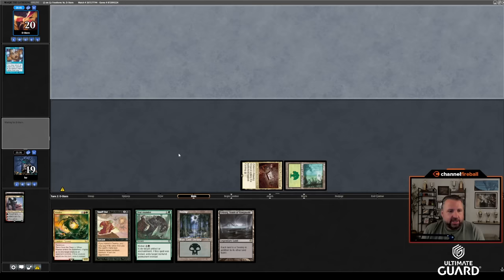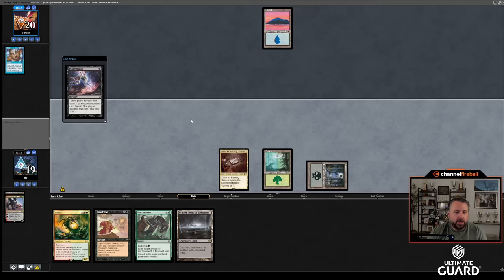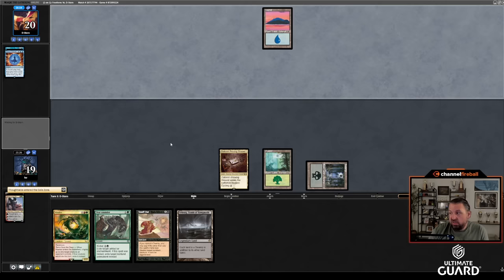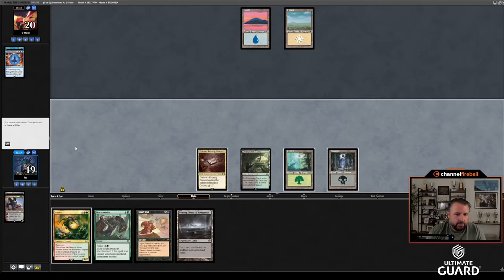He might have a counter — if he has one it's pretty rough. He had the Daze. I'll Thoughtseize here. Doesn't have Ancestral in hand. Maybe he was going to Daze Reanimate and didn't want to discard for Ancestral — that's a good reason to hold it. I'll cast Thoughtseize and see: Force of Negation pitching Counterspell. That's kind of good news — I got a two-for-one. He's obviously protecting something but I don't know what. Forensic Gadgeteer — okay, that gives me something to Maw Lock.